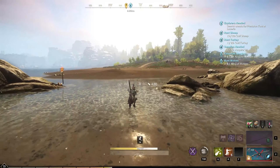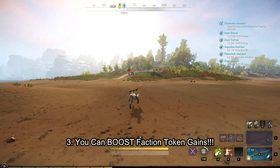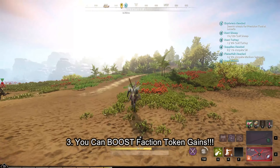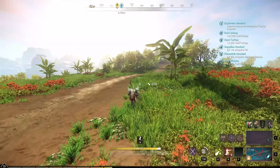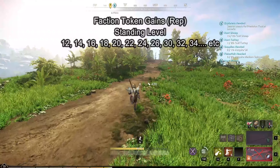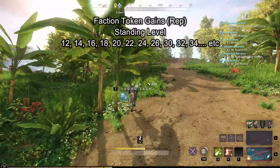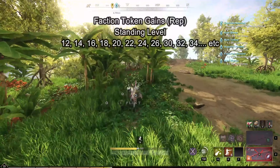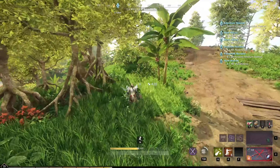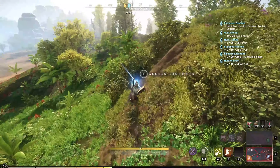And number three: since it is a territory you can raise your territory standing in order to boost your token gains. This is the only time I would recommend picking up territory standing cards that boost your token gains. Faction token gain cards are unlocked at territory standing levels 12, 14, 16, 18, 20, 22, 24, 26, 30, 32, 34, and so forth. What this means is that every two levels starting at level 12 you are going to have a chance to boost your token gains.